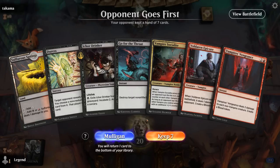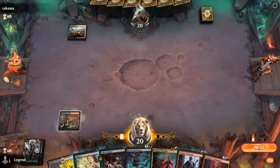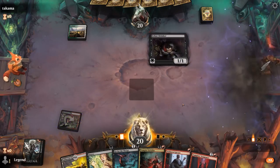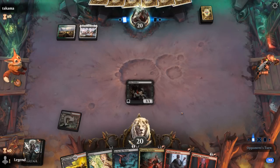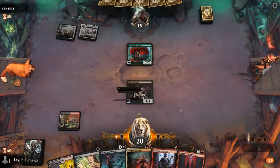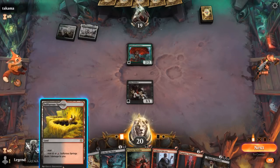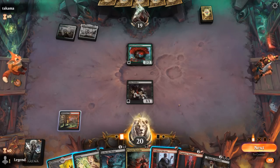Okay, we're on the draw, our hand could use a second land but hopefully we'll find one. We start with probably an Ichor Drinker, and then next turn Epicure plus Duress. We could get the Socialite going first. Okay, the opponent is on green-white enchantments — Kami's definitely a scary one, probably need Duress to take away any removal they might have. Play Epicure; it's going to be a while before we get the Socialite going.